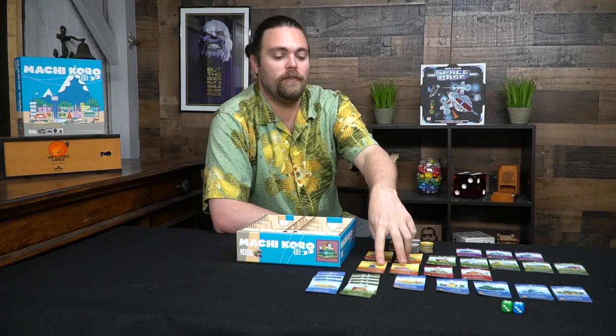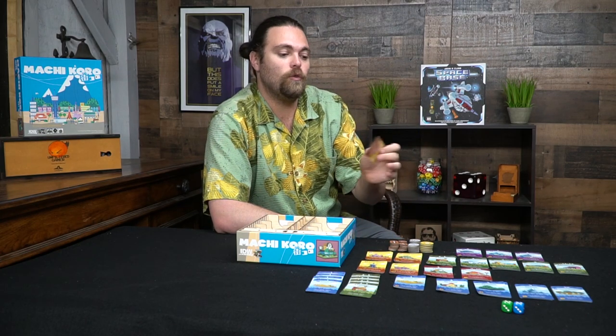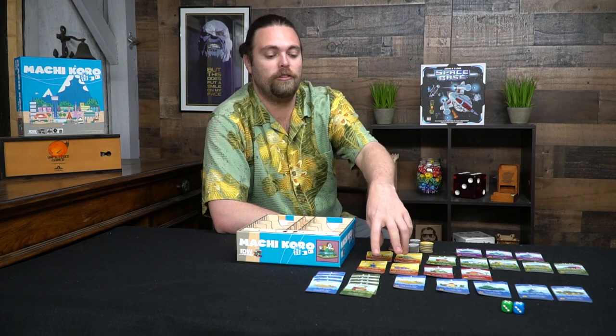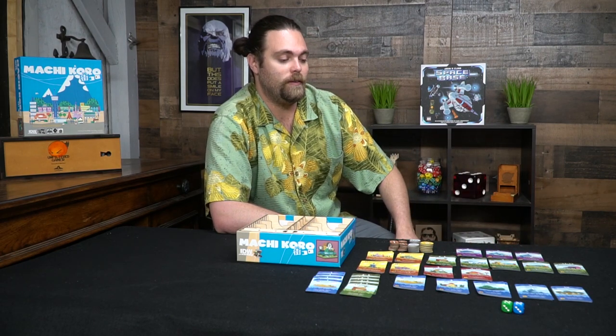You go around in circles, and on your turn you can buy a card. There are also yellow landmark cards: the amusement park, train station, radio tower, and shopping mall. When you buy these you flip them over and gain the ability. Certain ones do certain things — like going from one die to two dice — allowing you to decide whether to roll one or both. The top of the card represents the number you need to roll on your turn, or on another player's turn for blue cards, to gain those resources.